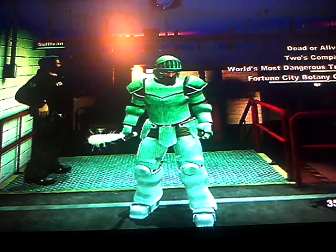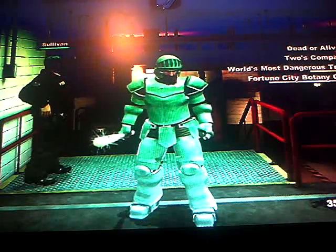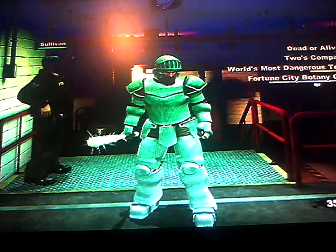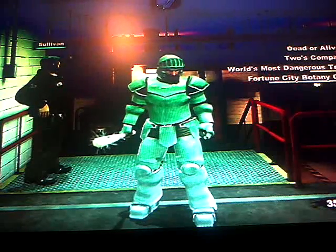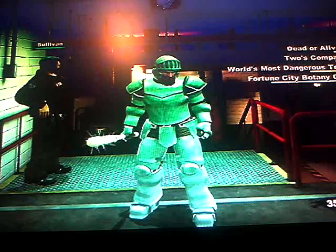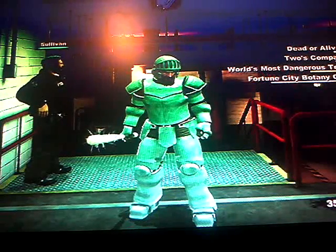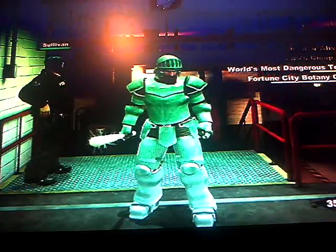You go over there, save him, bring him back, and then close to the end he'll ask you to play some strip poker. You say yes, beat him, and you pretty much get the helmet. Next: the torso you get for beating the game, and the legs I showed you in the last video - you go buy that.